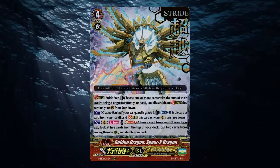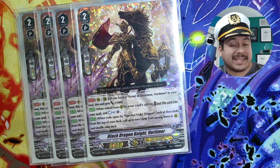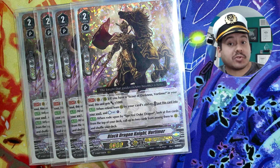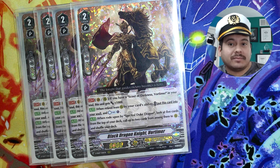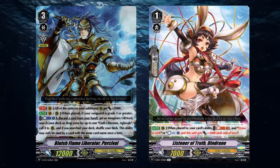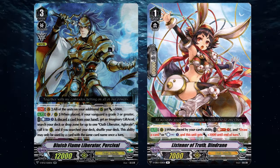So it puts Spear Axe Dragon instantly live without you committing any additional cards except just for riding to grade 3, and not only that, if you do Excel 2 you'll draw an extra card on top of it as well. You could also do this if you're going immediately into stride as well for potentially more effects — especially such as like Percival or any other counter charges such as Dendrane — to go off before you even do anything further in your turn.